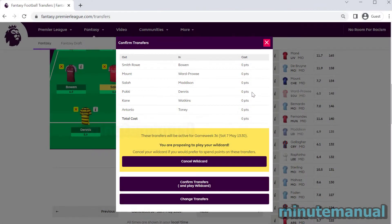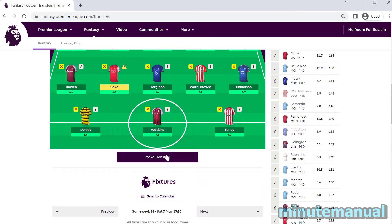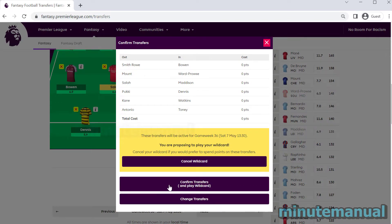Then go to the bottom and click on 'Make Transfers' — you will see an option to confirm transfers and play wildcard. Once you do this, you can keep making changes all the way up to the deadline. For example, the gameweek 36 deadline is Saturday the 7th of May, so after playing the wildcard you can keep making changes up until that deadline.